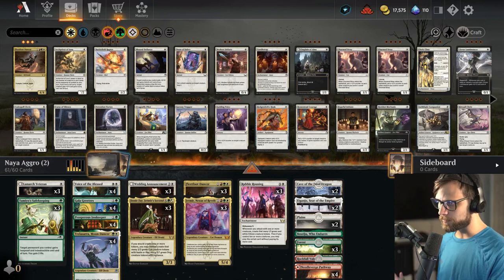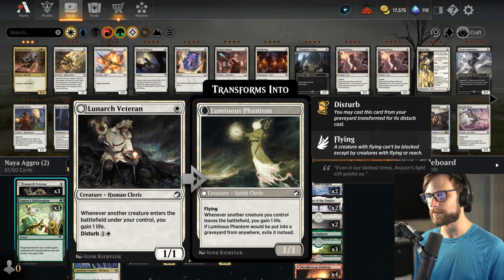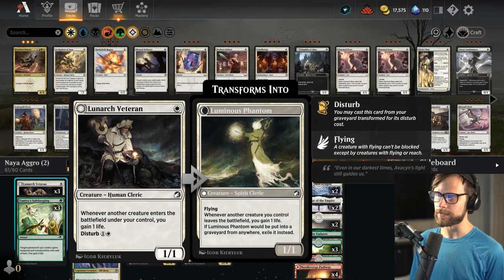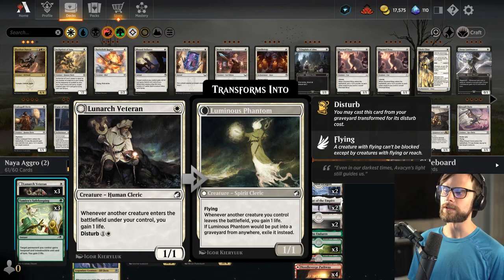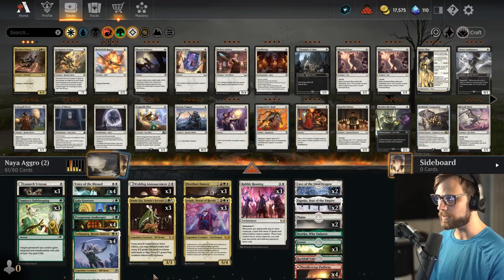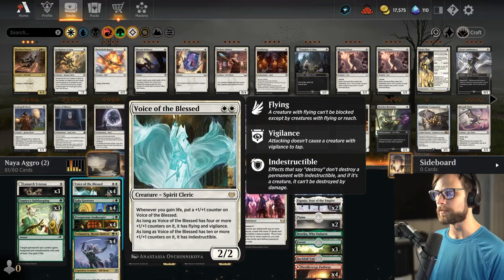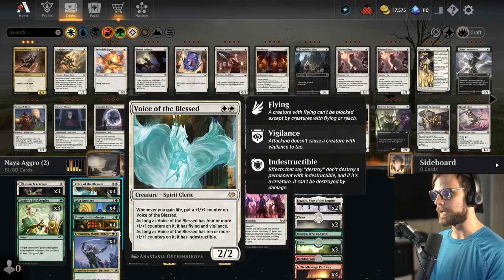To just walk through the deck from the bottom up, we do have Lunark Veteran. This is obviously going to gain us some life either on the front side if something enters the battlefield. On the flip side, it's also a disturbed creature that gains us a life anytime something leaves the battlefield, so it gives us a lot of opportunity to gain some life, which works really well with things like the Moon Dancer as well as Voice of the Blessed, both of which are hopefully going to get a lot bigger throughout the game.